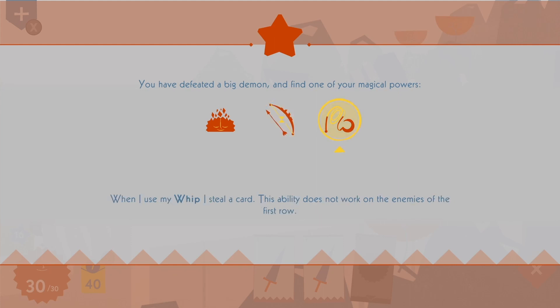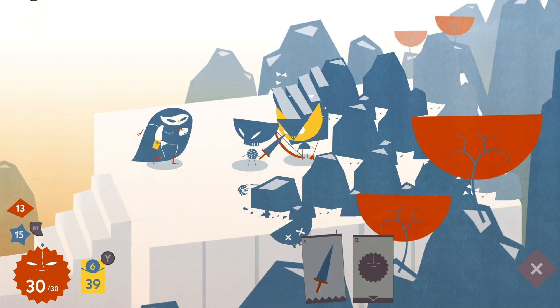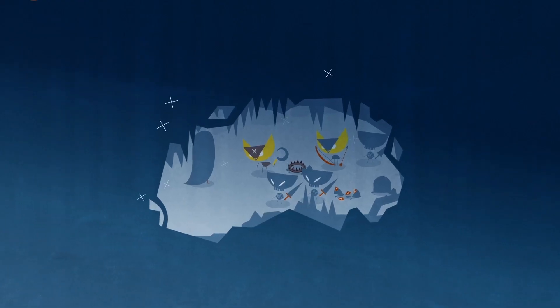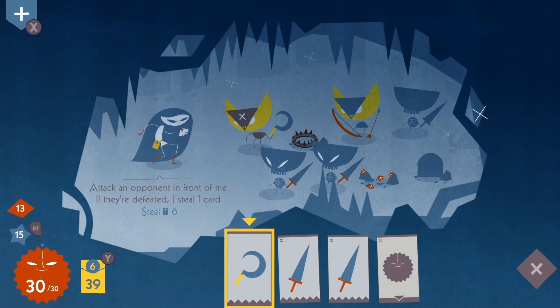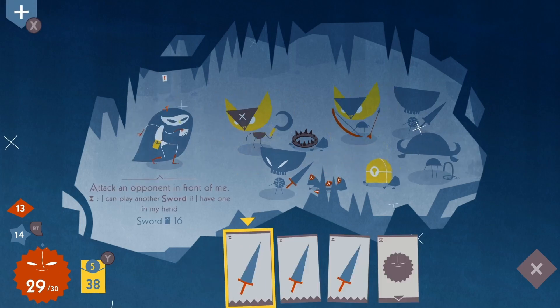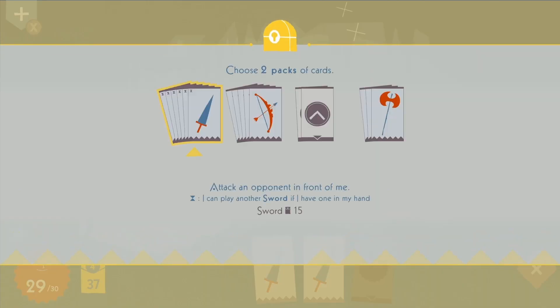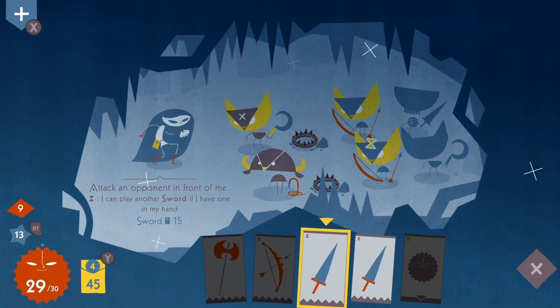The game features a card-based system where you have to build your deck. Since this is a roguelike, you will die and restart over and over again. There are two ways to die: you can run out of health or run out of cards. Enemies attack you and you lose cards as you use them. You draw a handful of four cards at a time — which you can increase later — and you play them on a grid-based system.